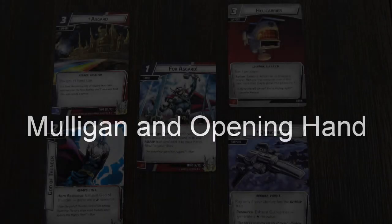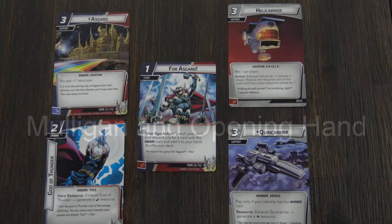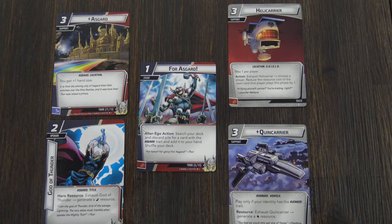Let's talk about your Mulligan or opening hand cards that you should be looking for. The first one I recommend is having Asgard in your opening hand, or trying to get it by using your Mulligan action. Something that really helps this deck is God of Thunder — there are two copies in the deck, so getting one in your opening hand is excellent. If you get four Asgard in your opening hand, that's fantastic as well. You can go through your deck and look for any card with the Asgard trait — you can literally use four Asgard to get Asgard out of your deck. The reason you want this is it increases your hand size, since Thor has a somewhat restrictive hand size, so it's imperative that you get these cards out as soon as possible.